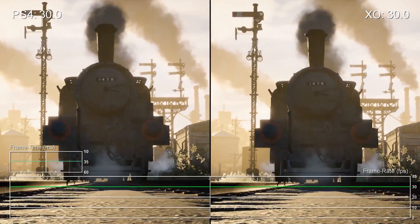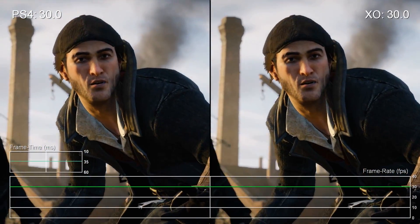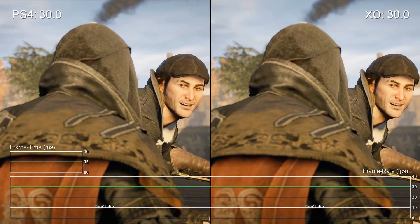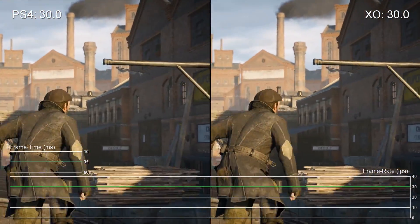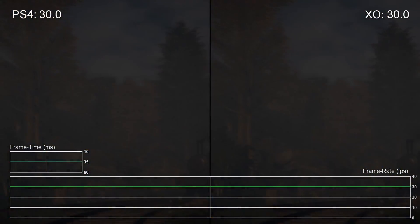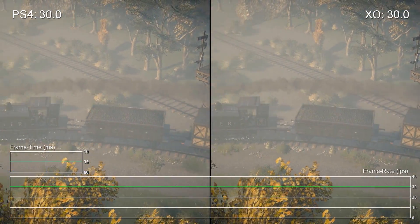Cinematic analysis can be interesting. Firstly, it's clear that Ubisoft increases its GPU budgets here and is happier to put the engine under more load than it is during gameplay. In effect, the cutscenes work as a stress test of sorts. And secondly, engine-driven cinematics like this are the absolute closest we'll get to seeing both consoles running the exact same rendering workloads.